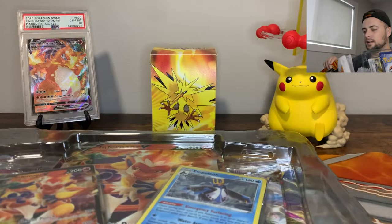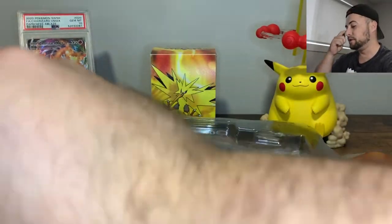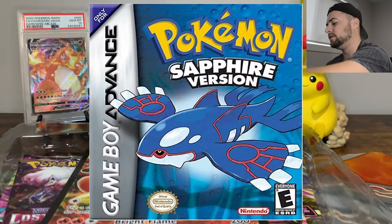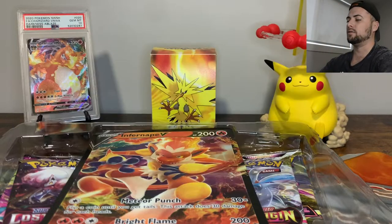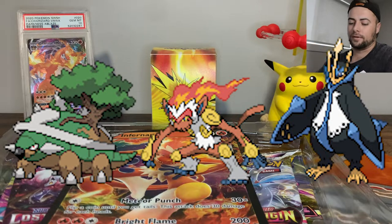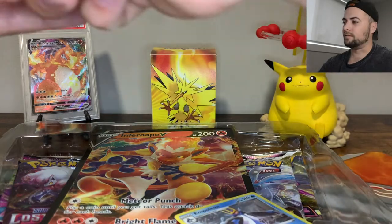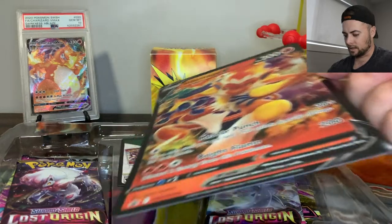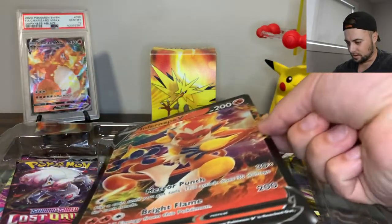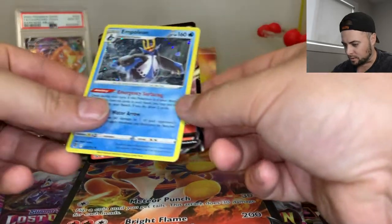I remember taking some time off from the Pokemon world. I used to play the original Pokemon series, and then I played Pokemon Sapphire, took some time off, got a Nintendo DS, and came back to the Pokemon world — I think it's the Sinnoh region — when they had Infernape, Empoleon, and Torterra. Infernape was one of my favorite Pokemon, and Empoleon was kind of my go-to guy. I feel like they're both super underrated and this whole series of Pokemon just doesn't get enough respect in the Pokemon world.